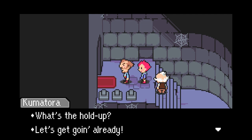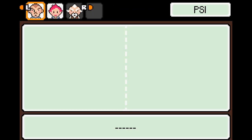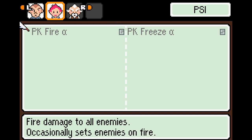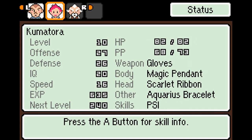What's the holdup? Let's get going already! So yes, indeed, Kumatora is now in our party. She can use PSI, and now we have this extra element on our menu. We can see she has two techniques: PK Fire Alpha and PK Freeze Alpha. They change it from PSI to PK between Earthbound and Mother 3 for some reason. One does Fire to enemies, one does Ice to enemies. And if we check the status screen — more attention to detail — remember the attack she used on us when we walked into the room? PK Freeze? Five less PP. Gotta love it.